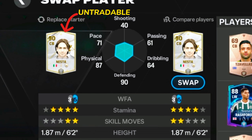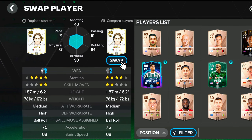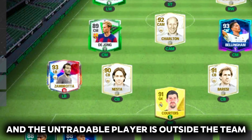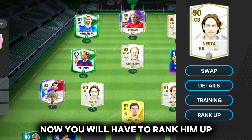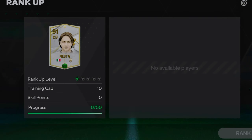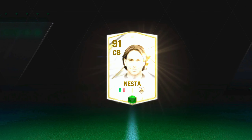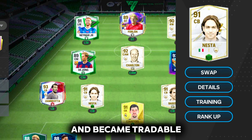This is the untradeable player and this is the new tradeable player — now swap them. This guy is the tradeable player and the untradeable player is outside the team. Now you will have to rank him up using the untradeable player. Congratulations, your untradeable player is now merged with the tradeable player and became tradeable.